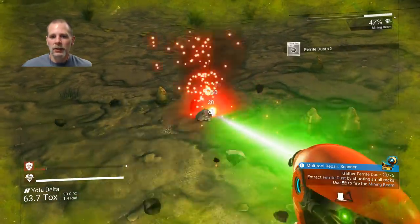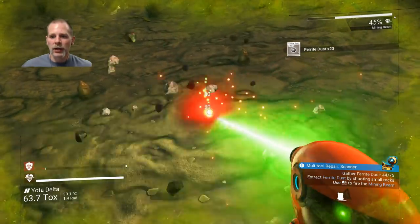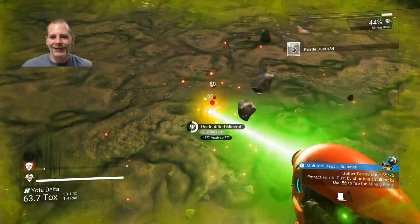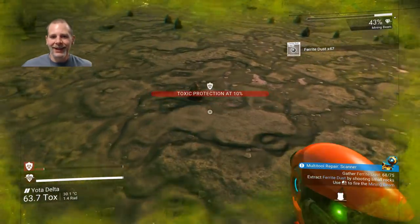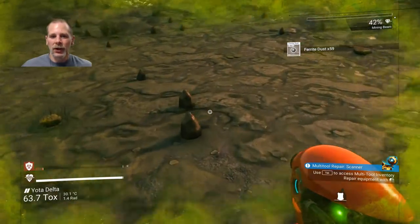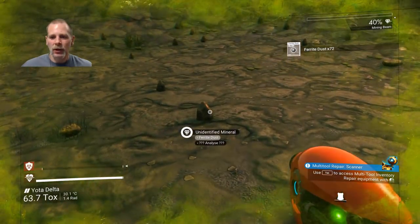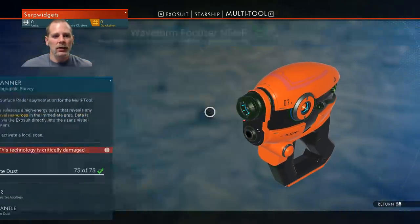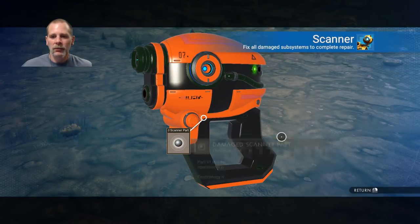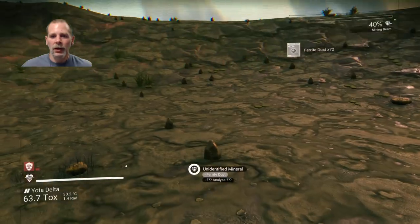If you're mining and sentinels see you, they get mad and attack you. If you kill them, they send more that are even more powerful, so every time you kill them they send even stronger ones. Let's access the inventory and get our scanner repaired. There we go, it's repaired now.